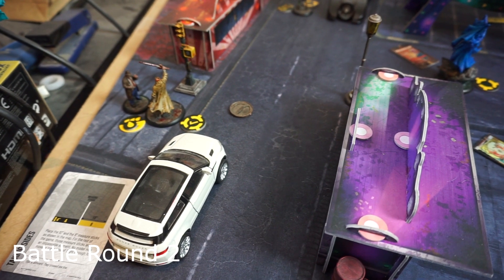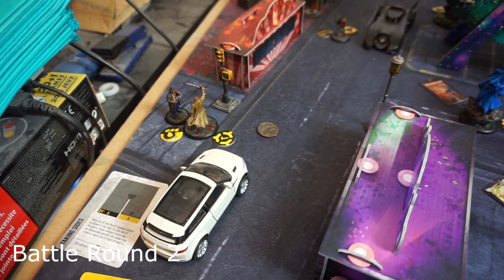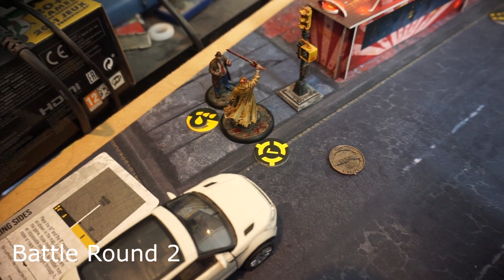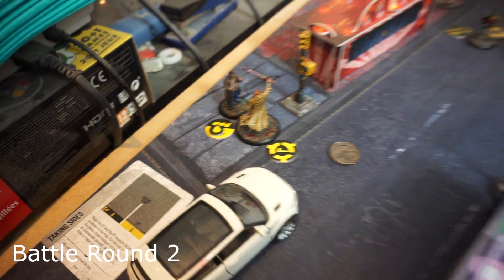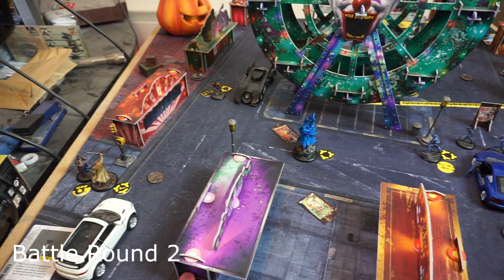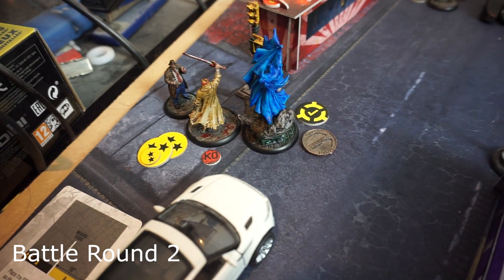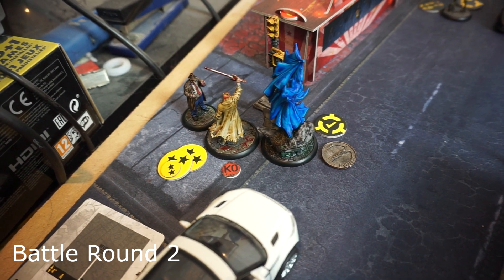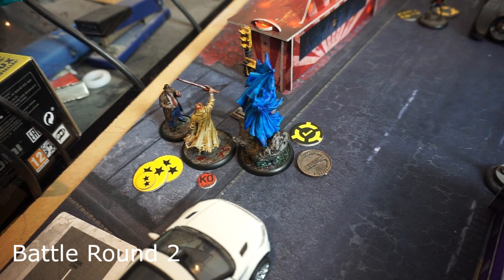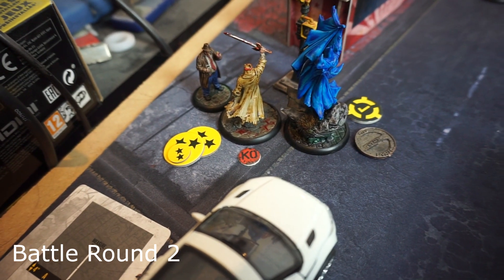The Heretic was the first activation. He used Unstoppable as his special action, meaning you need two successful defensive blocks for each hit that gets through. He actually whiffed his attack roll pretty badly — the strength die came up a one — and did four blood to Harvey, which is painful but not enough to kill him since he's got six endurance. Batman then activated, ran into the Heretic — sneak attack didn't proc because he could be seen. After some debate about efforting, Batman did an amazing eight stun to the Heretic.